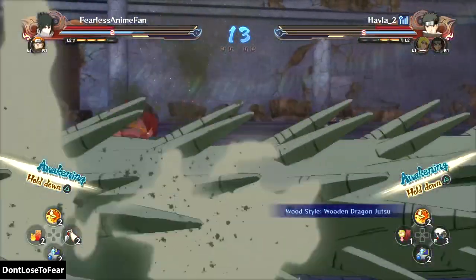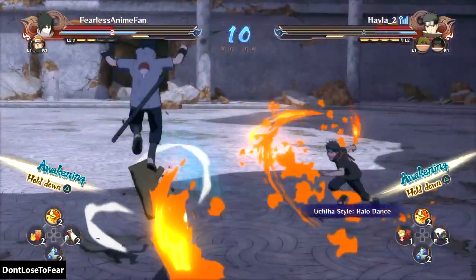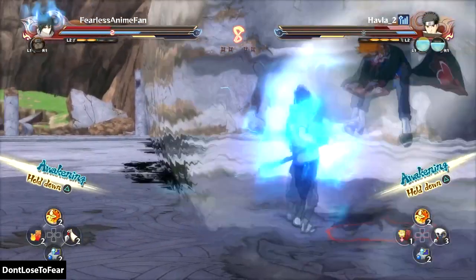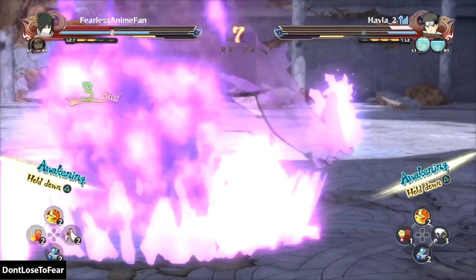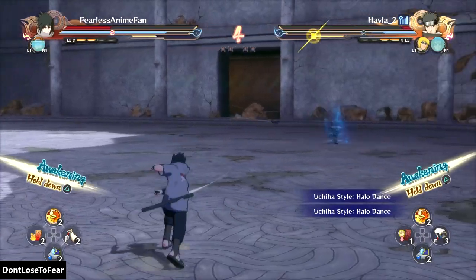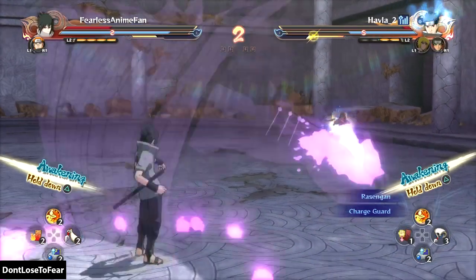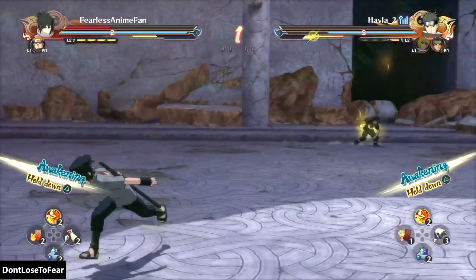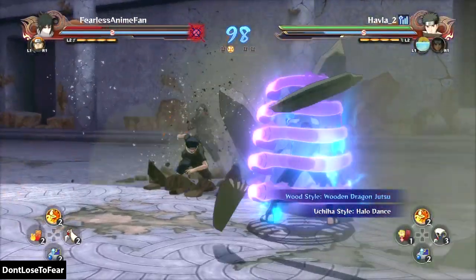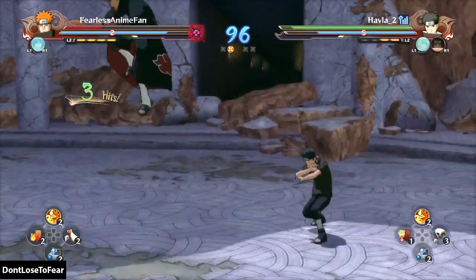That Jutsu is a really great Jutsu to have in a laggy environment — if the game lags on you, it will help you out a lot. Whereas my Fireball is going to do the opposite and be less effective in laggy matches. So first of all I have a bad matchup with my team, and second of all the Jutsus he has are actually better in lag than mine. It's a double whammy. The fact that I'm actually ahead is a miracle — that means I'm really in there trying to make it work.